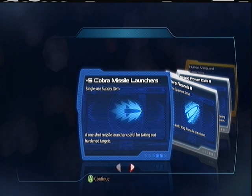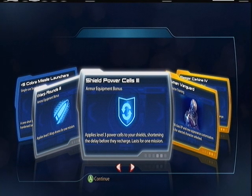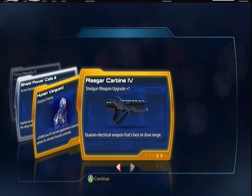Next pack: Cover Missile Launchers, Warp Rounds three, Shield Power Cells three, Human Vanguard — upgrade, or more stuff. And the Rieger Carbine four.